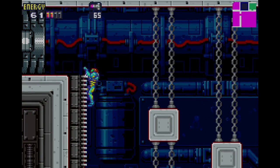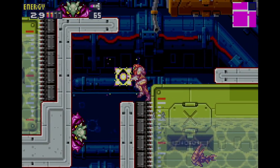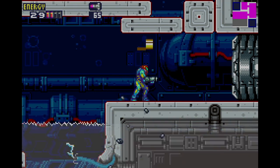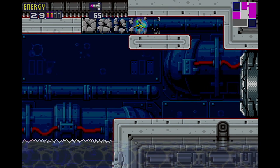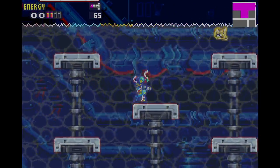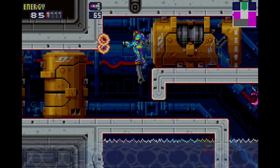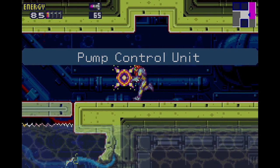And then the bottom door. Yeah, we get the speed booster, which is cool and all, but where's the beam upgrades? Where are the upgrades we're actually looking for? That's how I feel whenever I play — sorry, Fusion. You get all the upgrades, like all the cool upgrades, but in the wrong order. Let's head through here to the pump control unit.